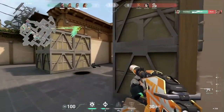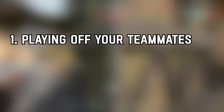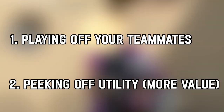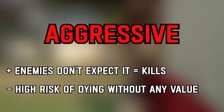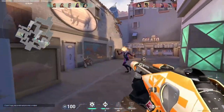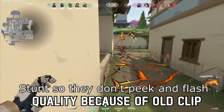My take on defense with Breach is that you have 2 options: play with your teammates by investing utility in making time, or playing off it and getting kills, whether it is you or your teammates. For playing off your utility, you can be aggressive or passive. If you are aggressive, you are going to the enemy. On defense, this can be very good since they don't expect you to push. What I like to do, depending on the map, is to stun and then peek aggressively. You can also add a flash to maximize your chances of getting kills.